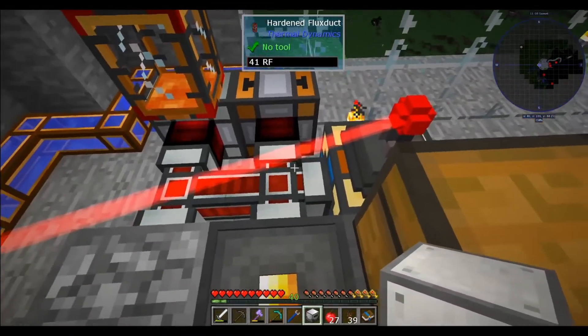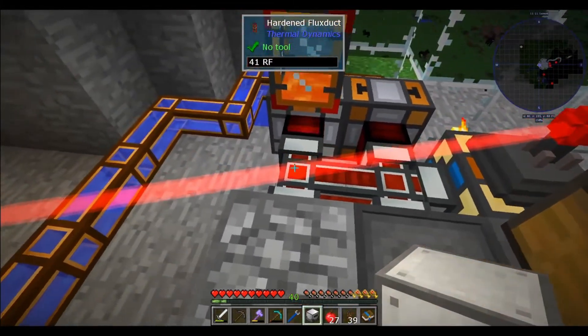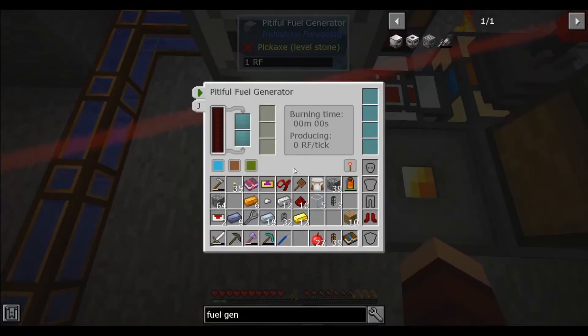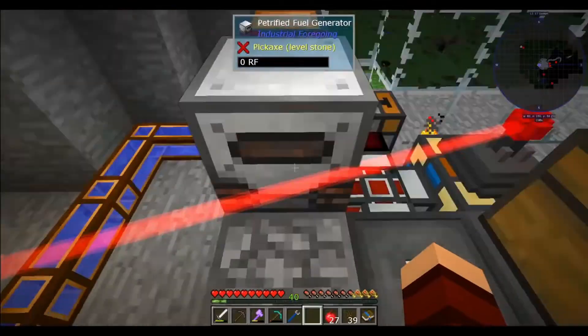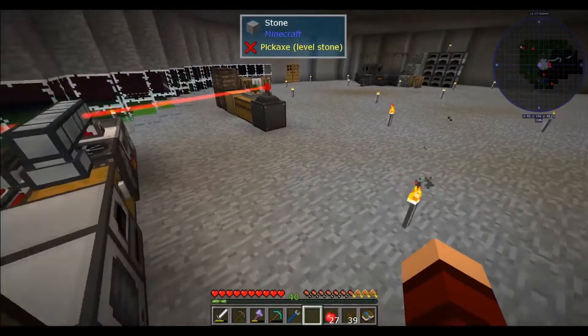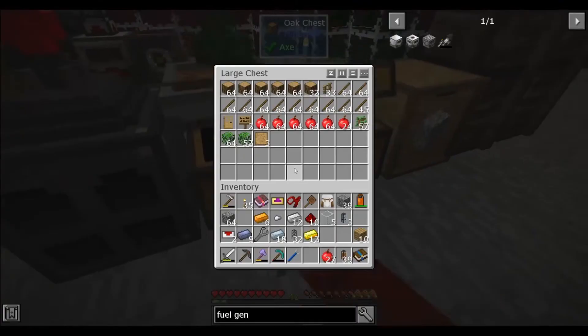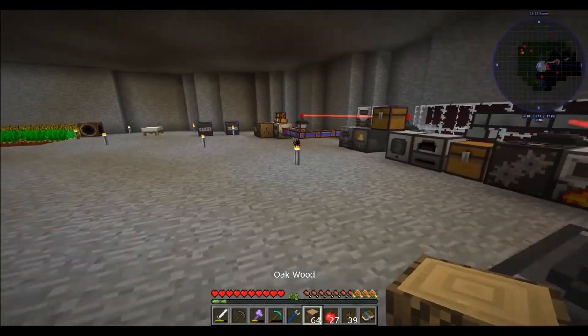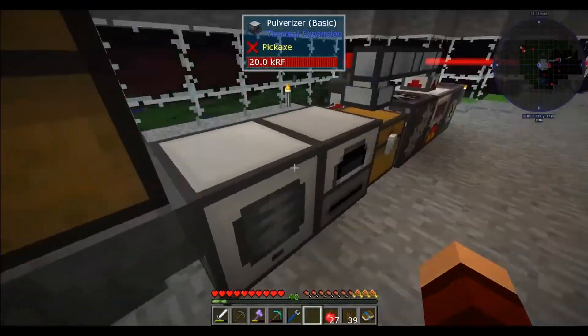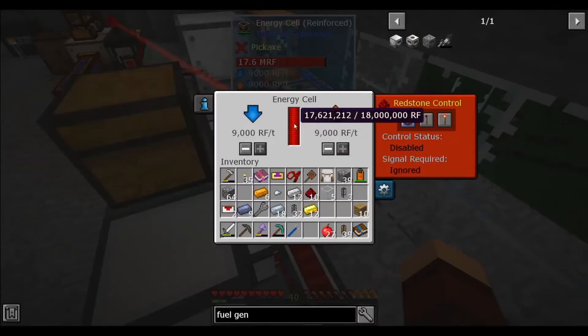We're going to go ahead and stick him on our power line over here - right there, that seems good. This looks a lot like the Pitiful Fuel Generator. Let's see if it gives me information... it doesn't tell me much. We can cook stuff in here - let's grab some of this wood since we have a good amount and throw it in.